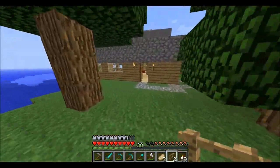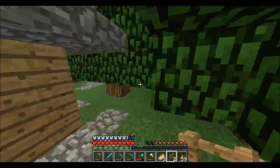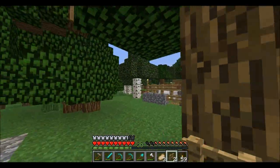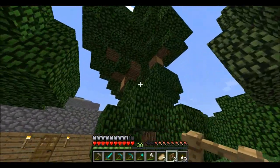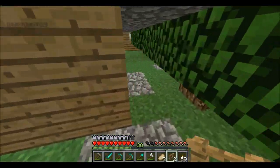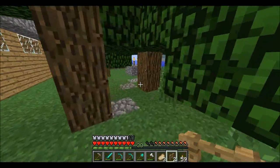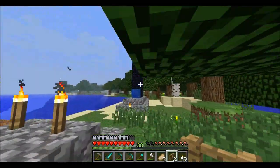We planted all these trees — whoa, that's a weird looking tree. I made a little cobblestone path, it's like worn and broken with some nice grass, leading to the portal, which is pretty sweet looking.